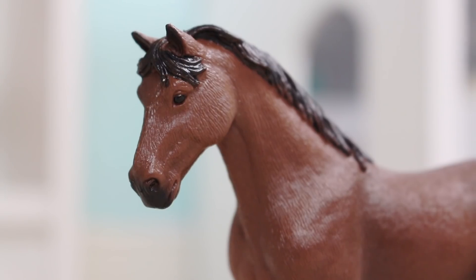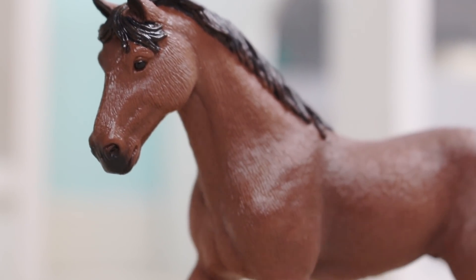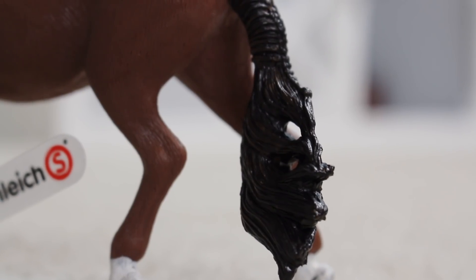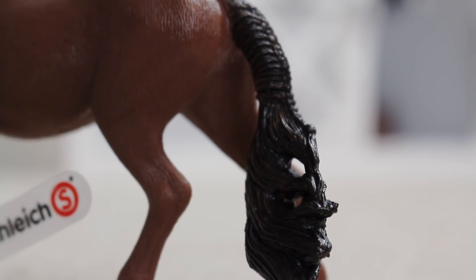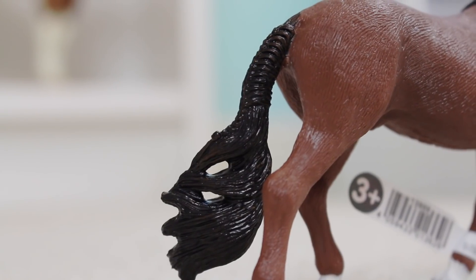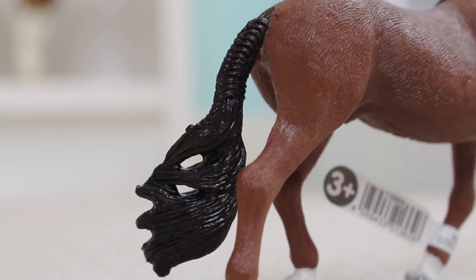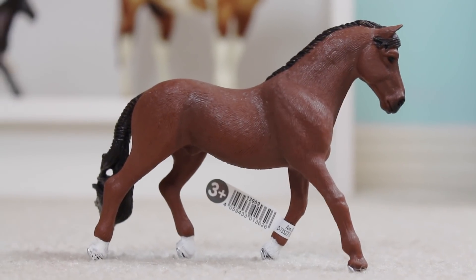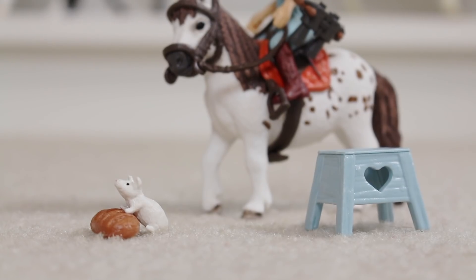Next we're moving on to the Trakhener gelding. This guy has the sweetest face — just look at that texture. My favorite part has to be his tail — look at how detailed it is, it's so flowy. He's just trotting around the show ring. It's official, I'm in love with this guy.